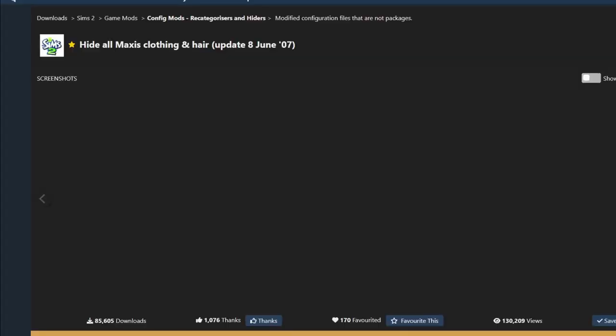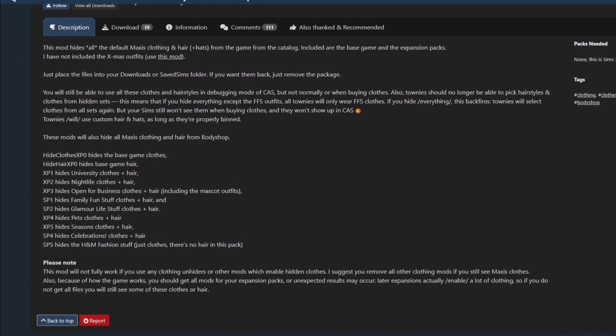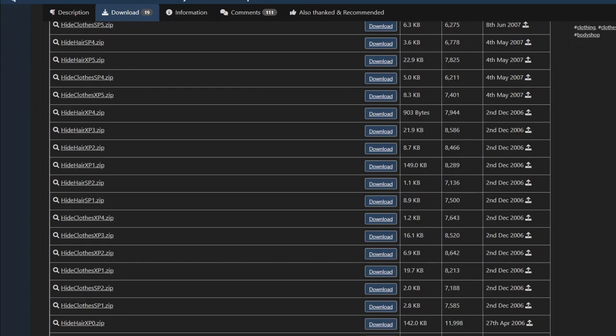If you do not want to default your hairs you can completely hide them and just download custom hair separately. To do this, go to Mod The Sims and find the Hide All Maxis Clothing and Hair Mod by Geordie, and download each of the hair hiders into your downloads folder. This will hide all of the Maxis hairs in the catalogues and your Sims will only be able to use the custom hairs you download. If your Sims already have a Maxis hair when you install the hair hiders, they will just keep it until you go in and change it manually.